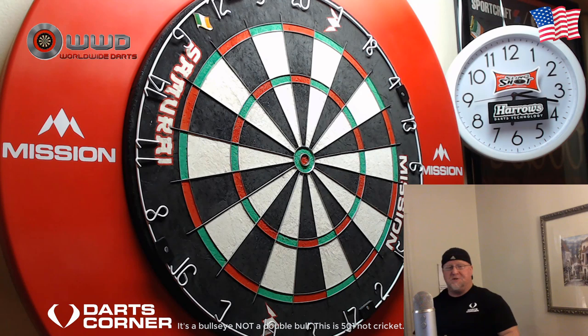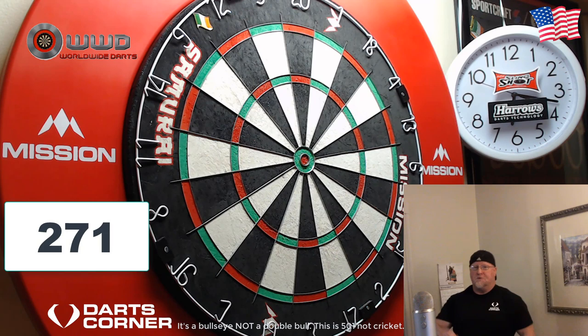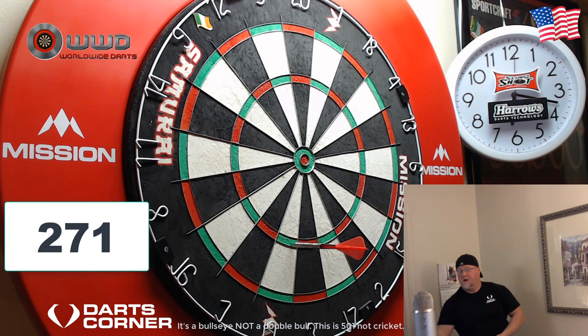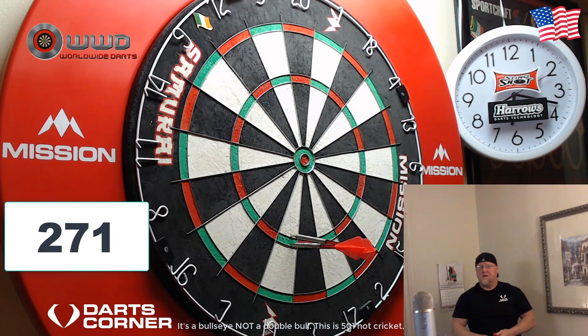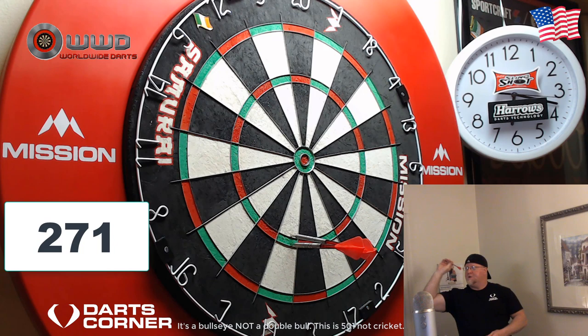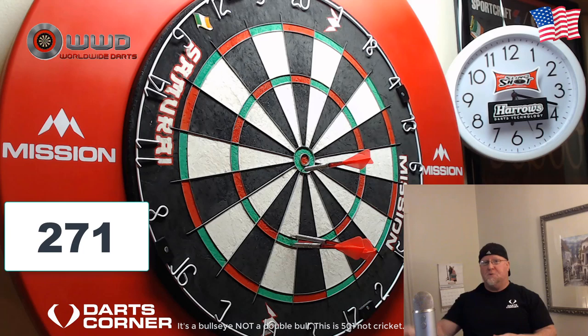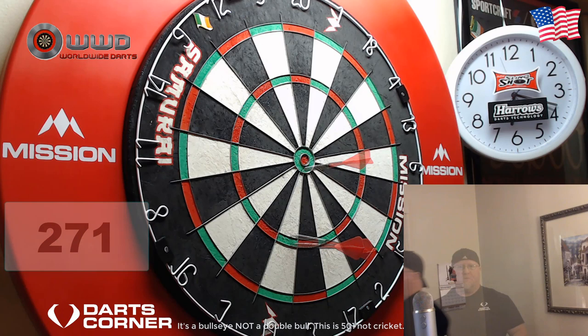Here we go — I'll demonstrate the next few. If you find yourself sitting on 271, we're going to go 19s. We need to hit at least four of them with our first two darts. I hit the treble with the first dart — that takes a lot of pressure off, now I'm looking to just keep it straight. I hit a single to leave 195. One dart left in hand, going at the bullseye — and I hit the 25 to leave 170. I scored 101 from 271. If you go 19s you only need a five-mark to leave yourself a checkout; going 20s you'd need at least seven.